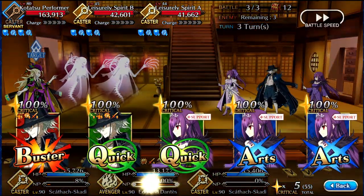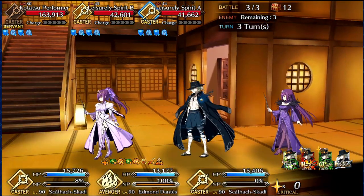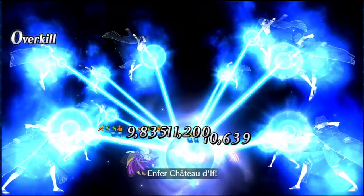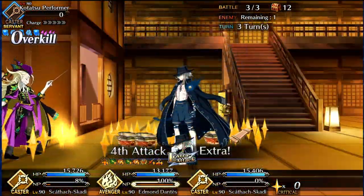Dantes didn't need those extra skill 3 activations. All that time and effort I put into Scotty's skill 3 — not even necessary when I have my Dantes here, against this specific node. I guess I should show him off in another node just to show he obviously does have his weaknesses. I don't know why it's specifically this node — I'm going to assume it's just because the ghosts have terrible defense, like I said earlier in the video. But it's real fun.